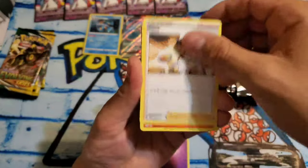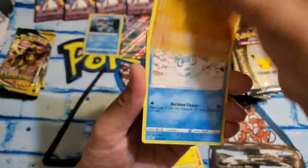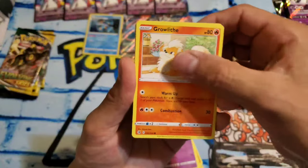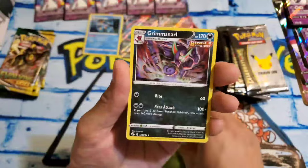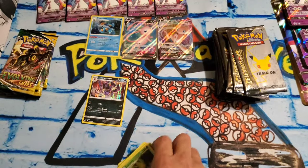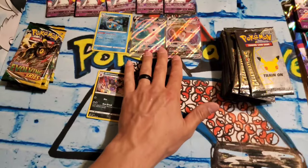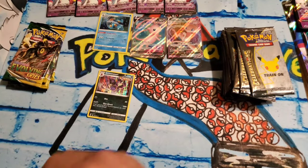Another Psychic. Magcargo, Charjabug, Pancham, Galarian Darumaka, Indeedee, Growlithe, Phalanx, Reverse Livani, and we got a Grimmsnarl Hollow. Pretty cool hollow. So Fusion Strike with two very awesome Mews — I am super stoked to have pulled those. I don't have them, and they're definitely going in the collection.